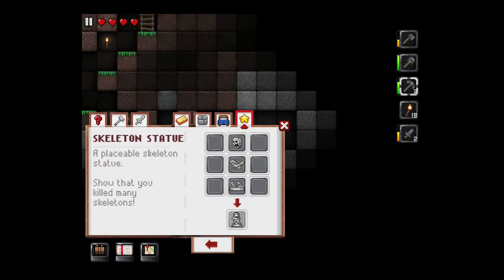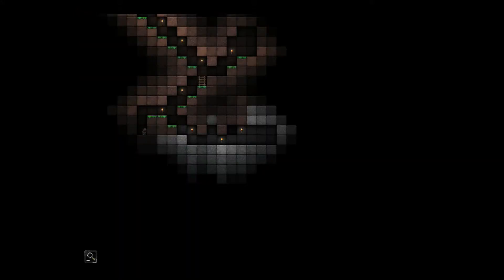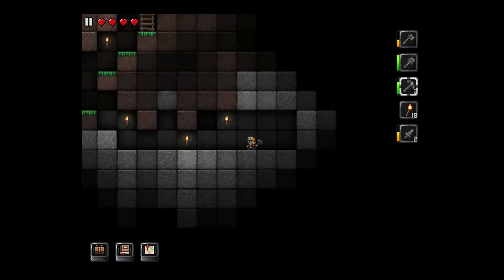There's one last tab — sort of special things. In this case it's a skeleton statue, to show that you killed many skeletons. The last button at the bottom is the map. You can zoom out to see the world at large. You can escape just by tapping.